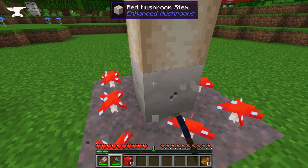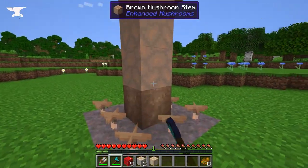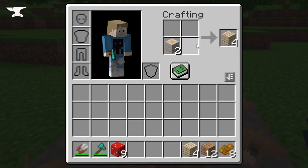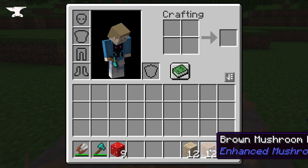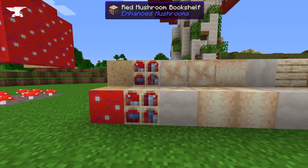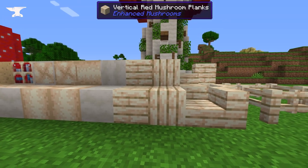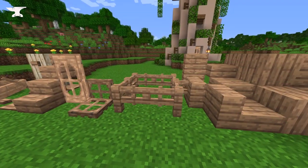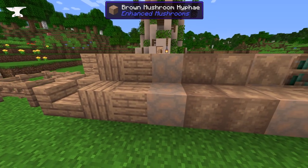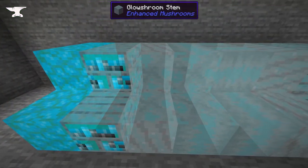Large mushrooms now contain the mod's custom stems, which work like logs. They can be placed in any direction, crafted into hyphae, or even stripped. Mushroom stems can also be crafted into two brand new types of wood: red mushroom and brown mushroom. You can then use that wood to craft all the different items you'd expect — including new bookshelves, ladders, boats, and even vertical slabs. If you have Cork installed, Enhanced Mushrooms will also enhance Glow Shrooms, giving all the new features and items in the Glow Shroom variants.